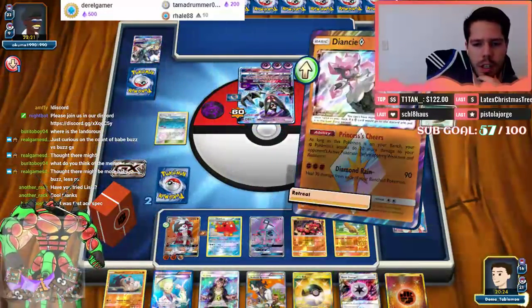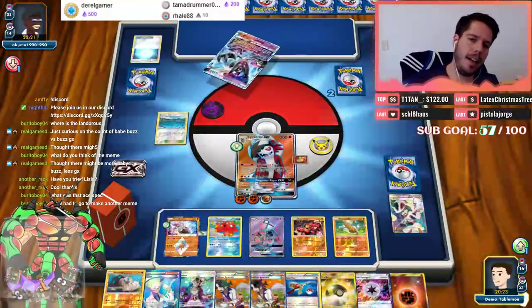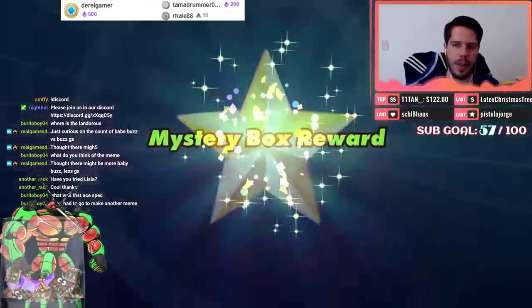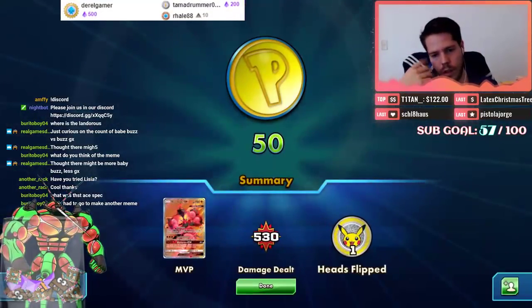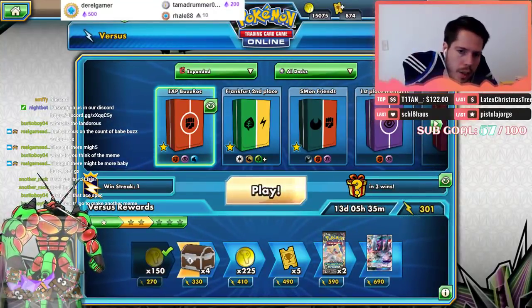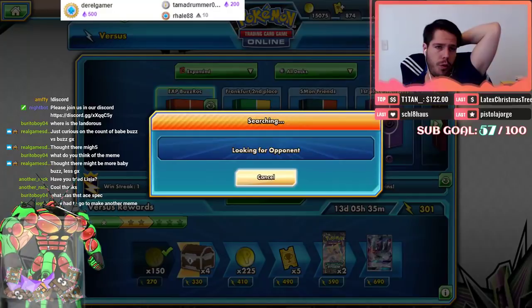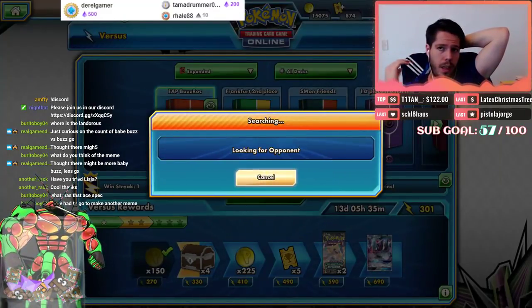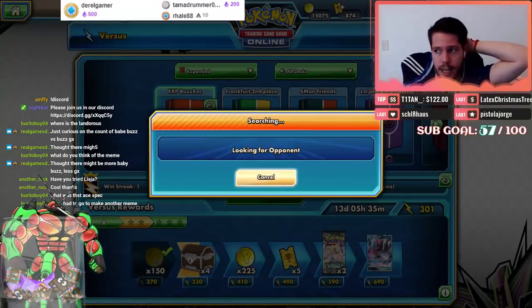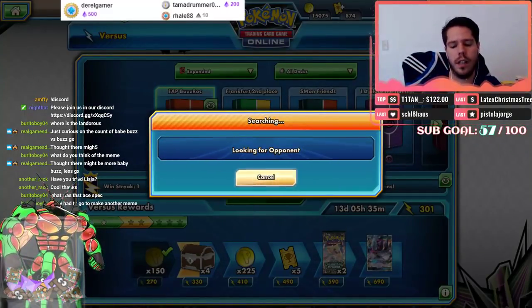Even without the Strong Energy I would still be knocking this guy out — GG to my opponent. Turns out Lycanroc is pretty good. You almost never want to bench Buzzwole and use it against Dawn Wings Necrozma, but if the one Buzzwole ends up taking two prizes that's completely fine — you're trading two for two and then if you get another kill you're in the lead. If my opponent hadn't benched that Necrozma, he would have had a much better chance because Dawn Wings protects you from every Pokémon, not just GXs.